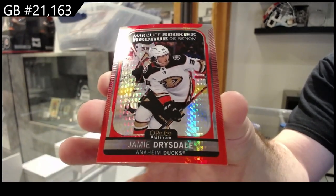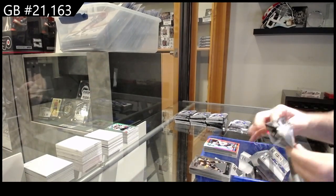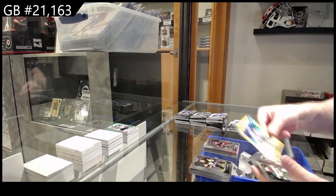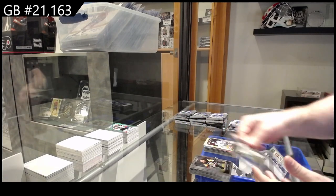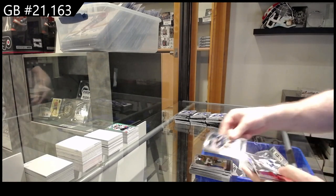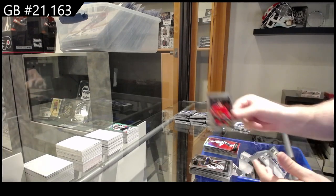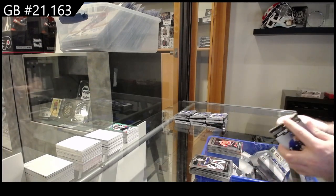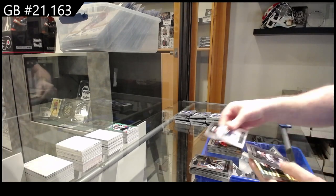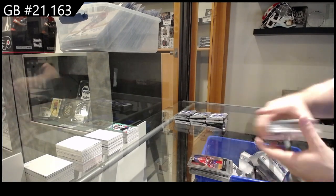$1.99 Drysdale rookie red. We've got a Marky Rookie of Kelly for the Sens. A yellow surge rookie Byfield for L.A. Die Cut of Matthews for the Leafs. Sunset of Kucherov for Tampa, and a rookie of Kalniuk for the Hawks. We've got a Marky Rookie of Newhook for the Avs, and a yellow surge of Burns for the Sharks.